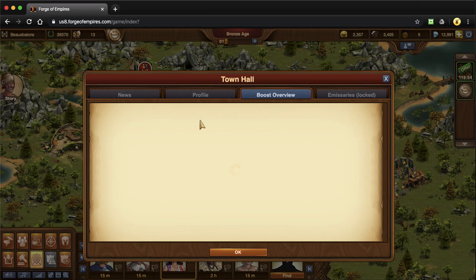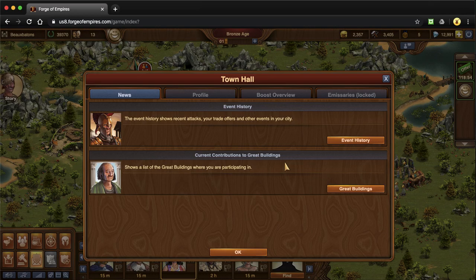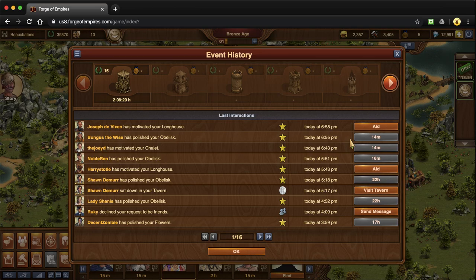This also looks a little bit different on mobile — this feature doesn't come up on mobile the same way, but on mobile it automatically shows your event history. On mobile you have options to look at social interactions, guild interactions, great building events, and maybe military events. Normally I could search right here but it doesn't seem to be working, which may be a feature that still needs to be unlocked.